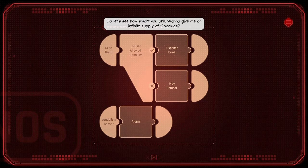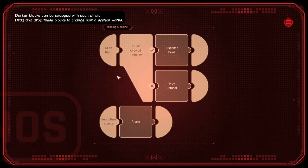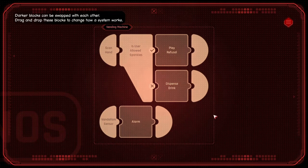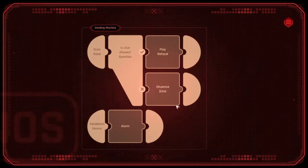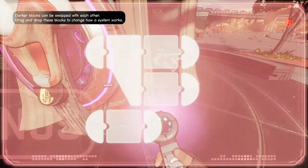Okay. Darker blocks can be swapped with each other. Scan hand — is user allowed? Vandalism sensor. Scan hand, no. Wait, what? You did it! You're smarter than you look. Apply the hack and you'll be good to go. How do I apply the hack? You can drag the screen by left clicking. But how do I get out? Escape. Changes and exit session — no. Apply. Big three lines in the corner. Yeah, that works. Figure the rest out yourself. Try not to do anything too stupid.